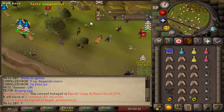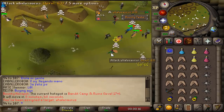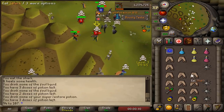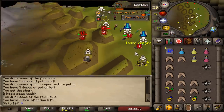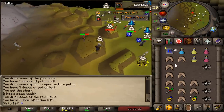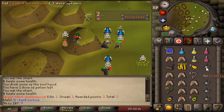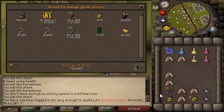Rune rocks was completely dead, not worth going back there anytime soon, so I decided to go to Bounty Hunter. I got a kill! I killed him! We got the light ballista as well — my first PK in the Bounty Hunter world. 730k.